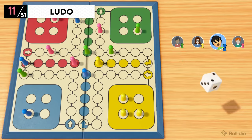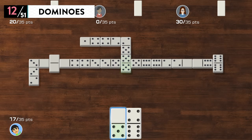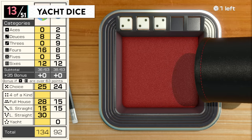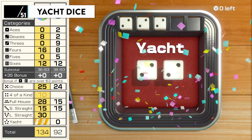Ludo: land on a spot occupied by an opponent's piece, and it's back to square one for them. Dominoes — fun fact: the original way to play isn't by lining them up and pushing them over. Yacht Dice: it's pretty similar to poker, and things can get a bit dicey.